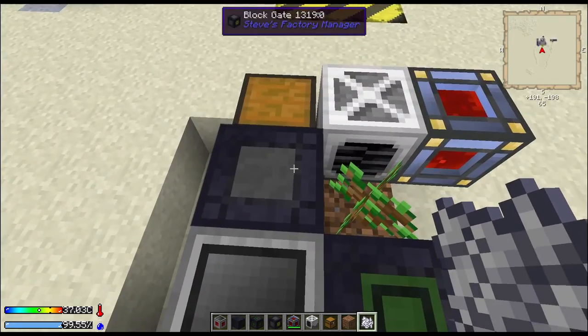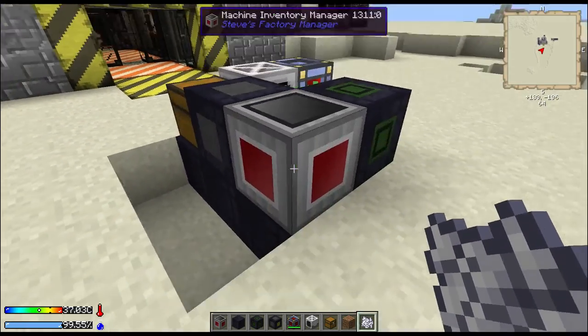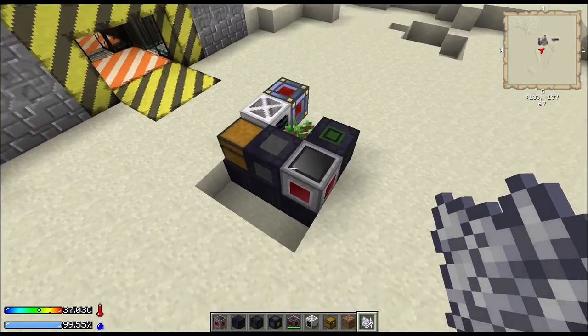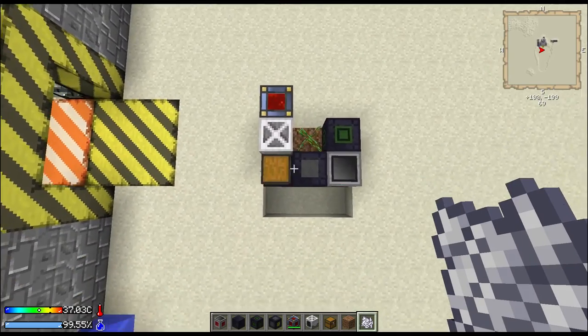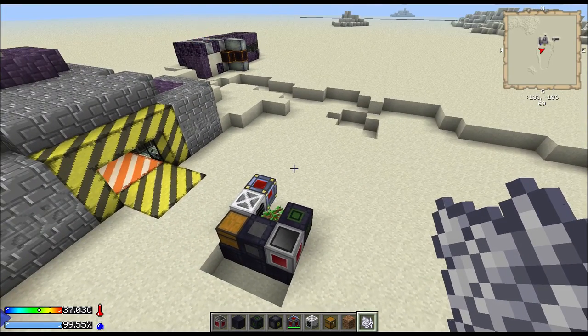There's using a block gate and a block detector to get yourself a tree farm. Hey guys, I hope this helps — there's the overhead view. I'm gonna have this in my Let's Play as soon as I get things going. I've got like 13 episodes ready to go up right now. Hope you enjoyed it — if you did, leave a like and let me know if you thought it was good.